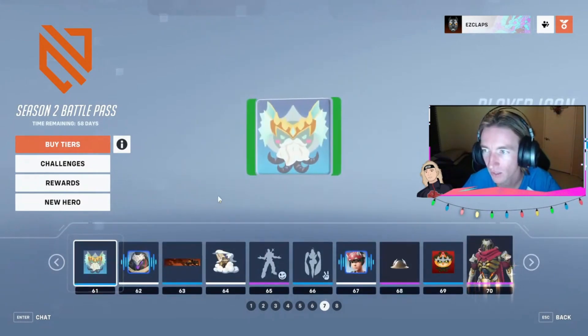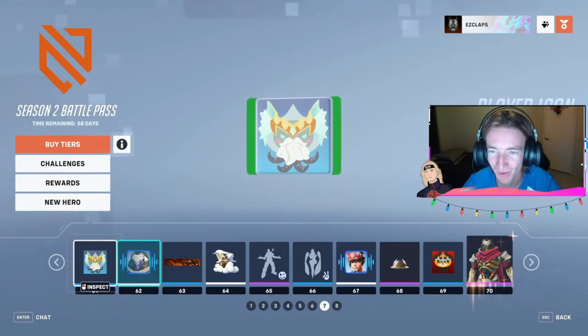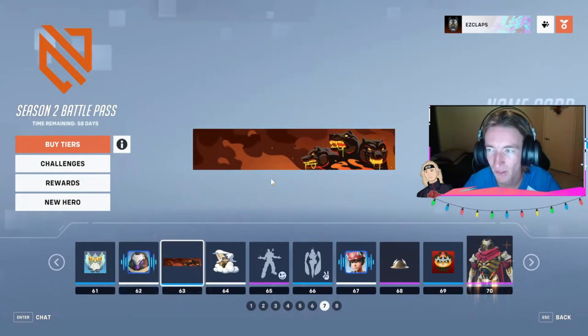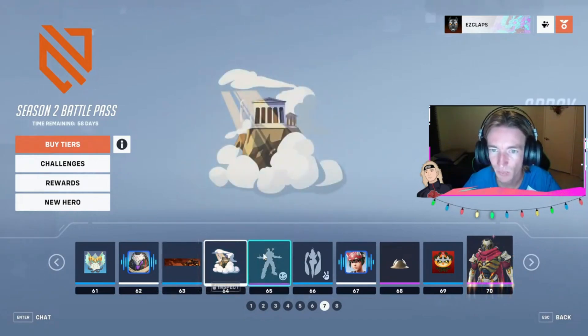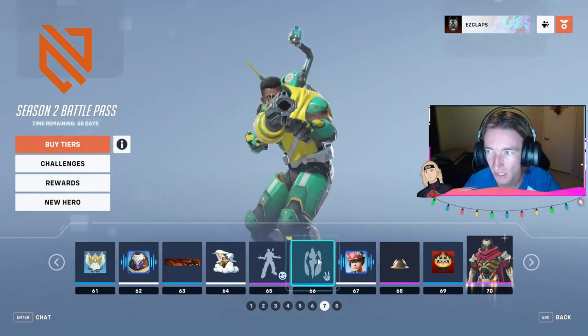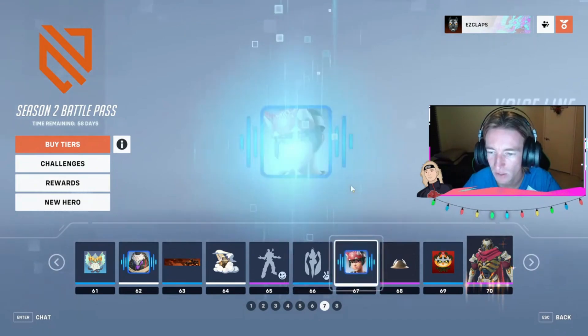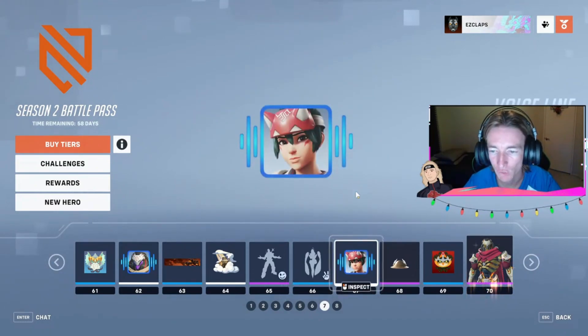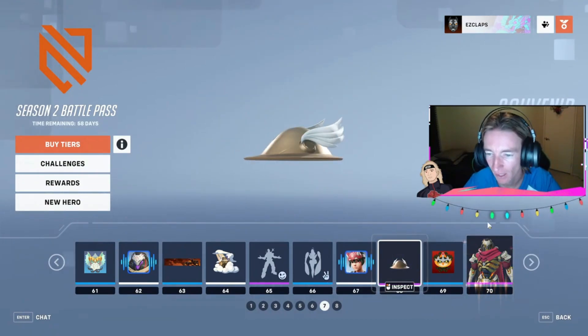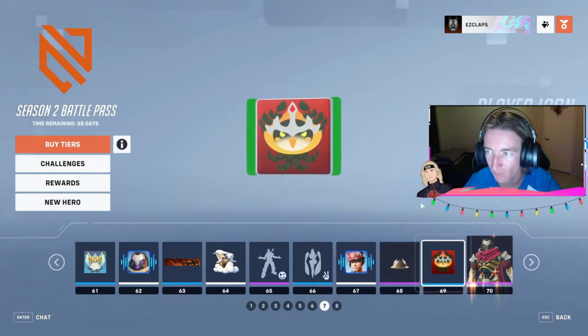And then of course another Legendary Skin — that is for sure a forest skin right there. That's called Hades. At 61, we got the Posadamari — that's kind of cool. Player Icon at 62. Love this guy's voice — the voice acting is perfect, so cool. At 63, Sabiris name card. At 64, Olympus Sprint. At 65, the Area Sweep Emote. At 66, the Groovin Victory Pose. At 67, Push a Rock. Winged Helm Souvenir at 68. At 69, another Player Icon of Putamari.